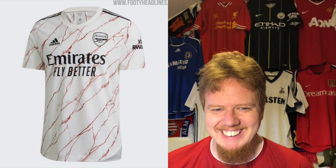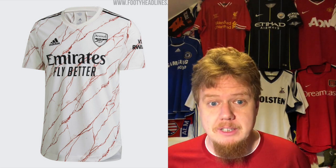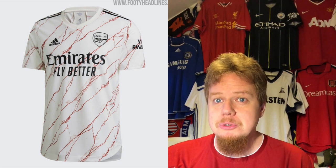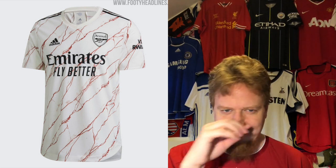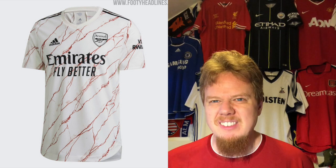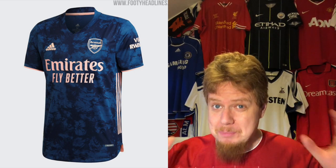The away jersey — I call it the Jack the Ripper jersey, because it really looks like blood splatter all over it. What it's supposed to represent is the marbles from the old Highbury stadium. But I have not seen anyone who thought at first glance that this is anything other than a bloodstained jersey. The navy on there and the monochromatic crest also bother me — it doesn't make the look better at all. I'm giving this five stars.